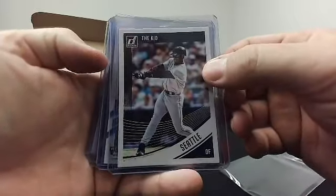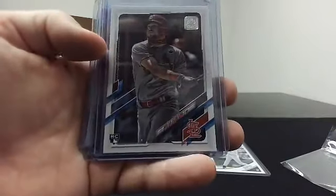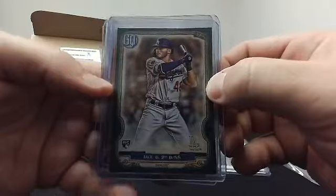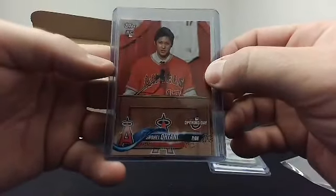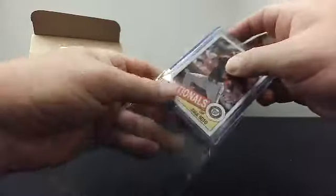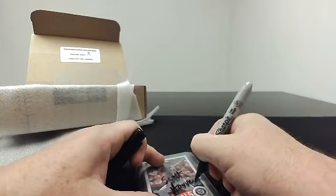These are all top-loaded buybacks. That's a 2019 Donruss name variation, Ken Griffey Jr., The Kid. That's a 2020 Topps Dylan Carlson Series 1. A nice little Gavin Lux Gypsy Queen green, 2020 Gypsy Queen rookie. There's a Shohei rookie from 2018 Opening Day. And a 2020 Topps 1985 insert, Juan Soto. Those are yours, Scott.